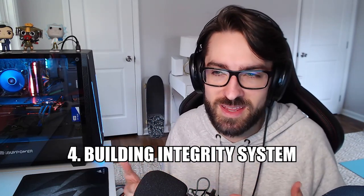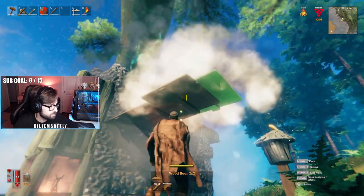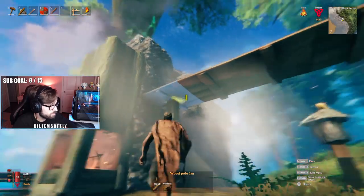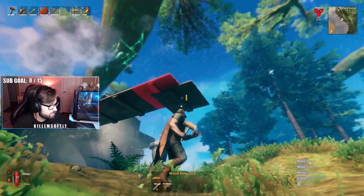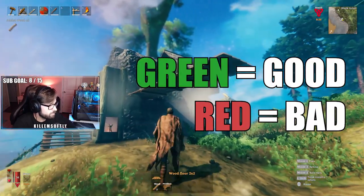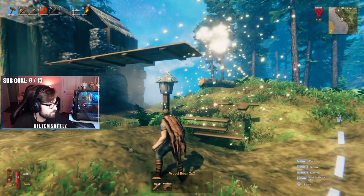Another tip for building is that you have to take into account the structural integrity of what you're putting together. There's actually a mechanism in the game that shows you where your structural integrity is at. If you aim at the pieces you've laid down, you'll see color-coded indicators of how stable each building item is. Once a building item turns red, that means the very next thing you attach to it is going to collapse — if it's red and you stick something on there, it'll fall down. So you need to put up structural support to hold the weight of the building.